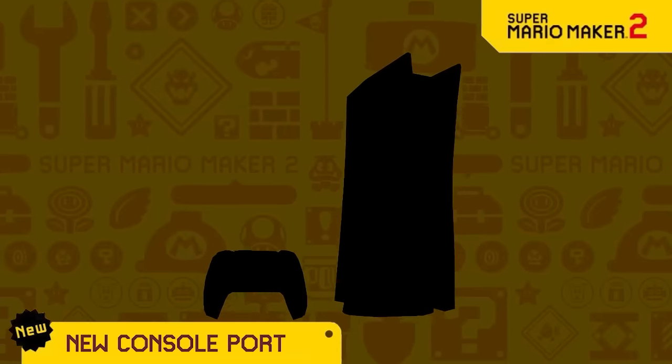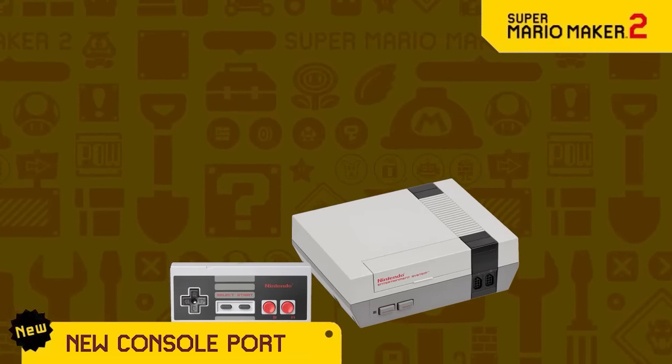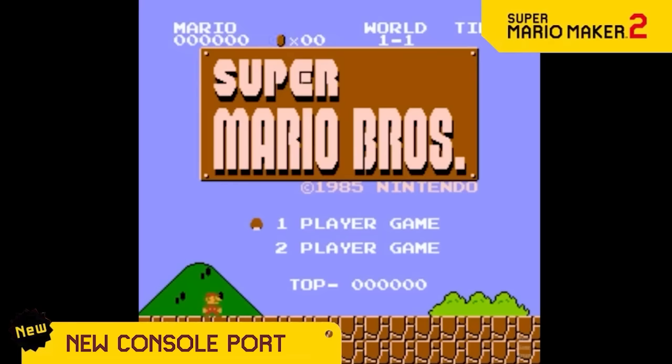Since everyone enjoyed the Xbox port Super Murray Maker 2, we're porting Mario Maker 2 to another popular console, the NES. Unfortunately, the hardware and disk space can only hold Super Mario 1 and also can't support an editor mode, so it just comes with the original 32 pre-designed Mario 1 levels.